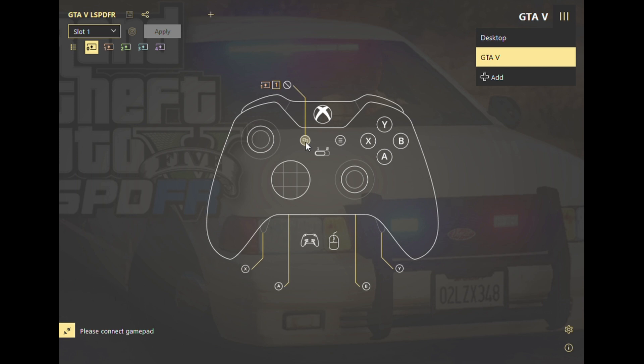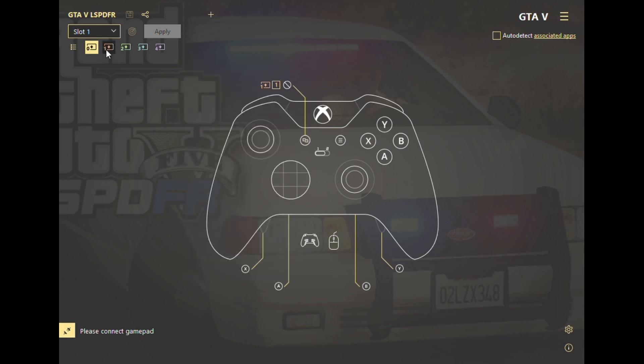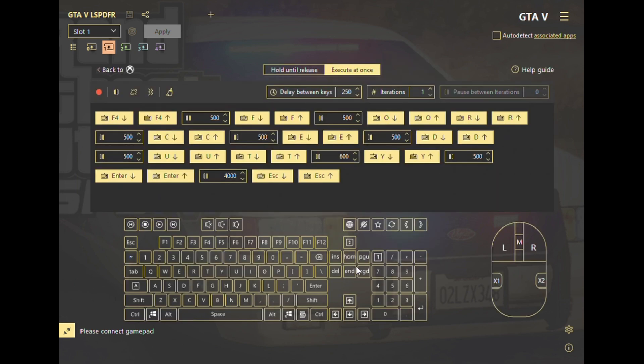There's a switch that is basically a layout switch — it's the options button, as far as I understand. I'm not really an Xbox owner, I only have a gamepad. When you press this button it switches the layout, and you can see it here — it's Shift 1.